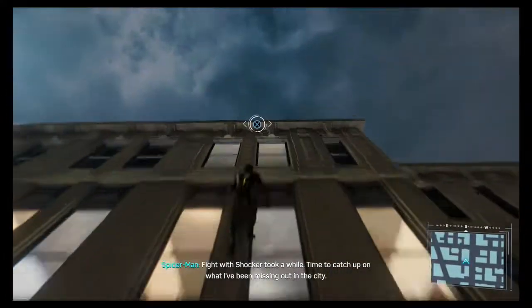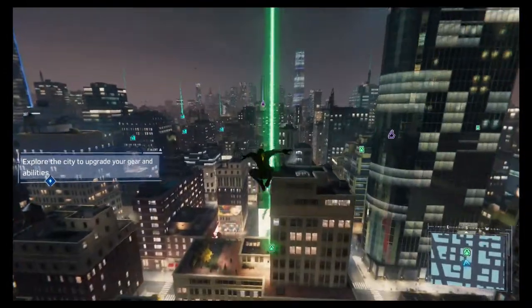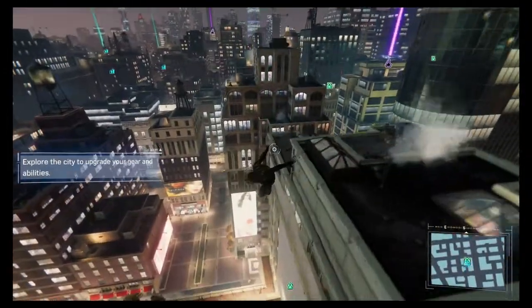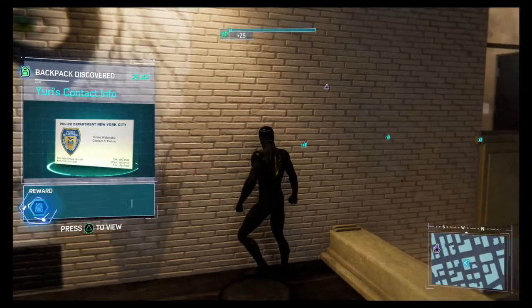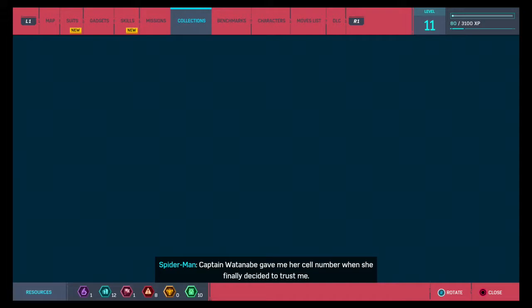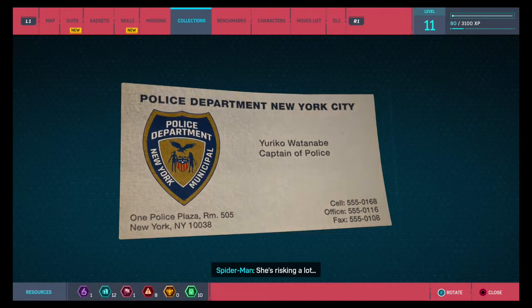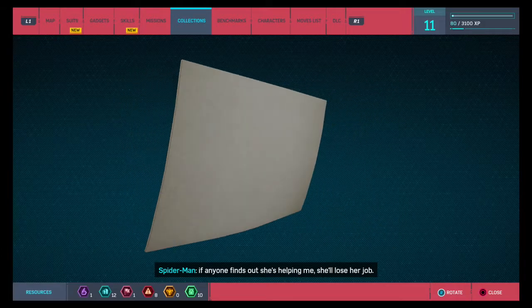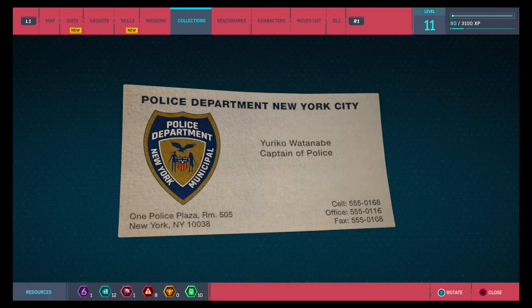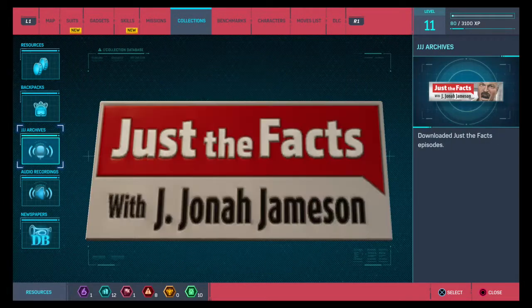Fighting Shocker took a while — time to catch up on what I've been missing out in the city. So yeah, that was pretty fun — boss fight. Oh, here we go — Yuri's contact info. Captain Watanabe gave me her cell number when she found out, finally decided to trust me. She's risking a lot. If anyone finds out she's helping me, she'll lose her job. And we also got another upgrade.